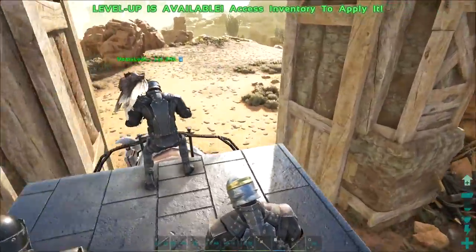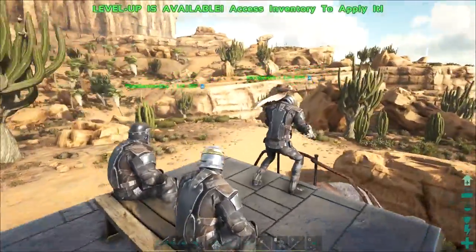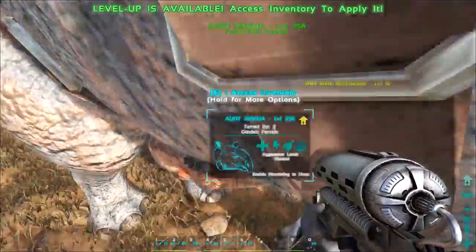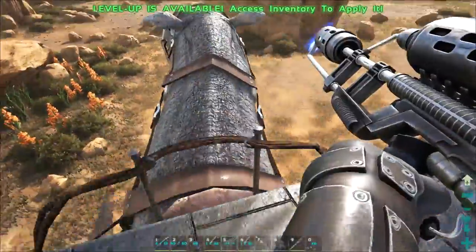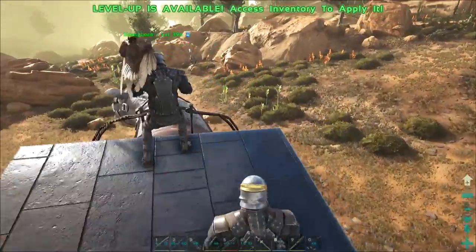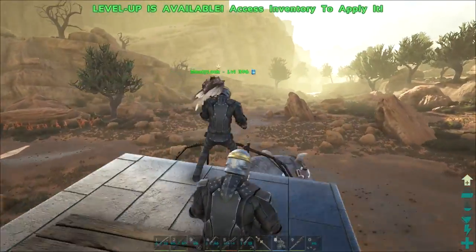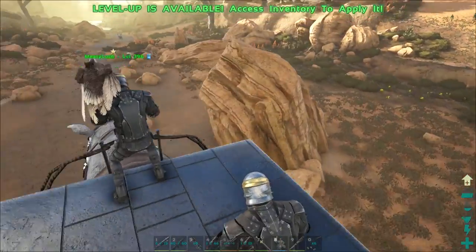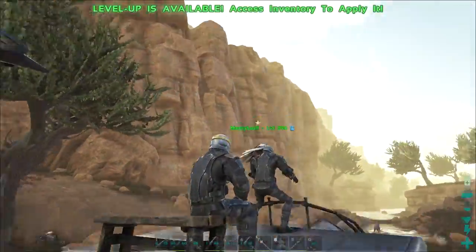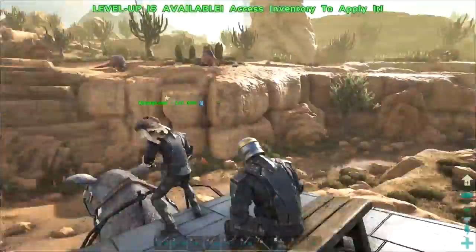Yeah, on control - in control, whatever. I like multiple people riding on the same dinosaur. It means you like the other people sitting on the bench doing nothing while you ride and control everything. If you guys see a Tapejara, call it out. I'm keeping my eye out. I didn't even know you could go up this way. I assume they could be on the rock face because they can grapple onto walls. It's best to just assume they can and keep an eye out.